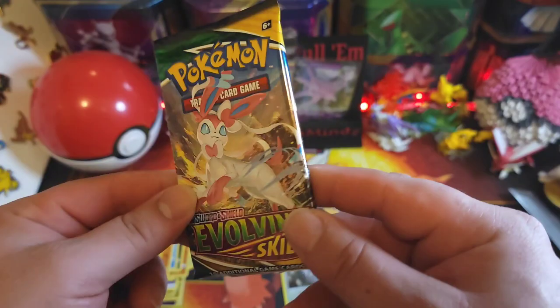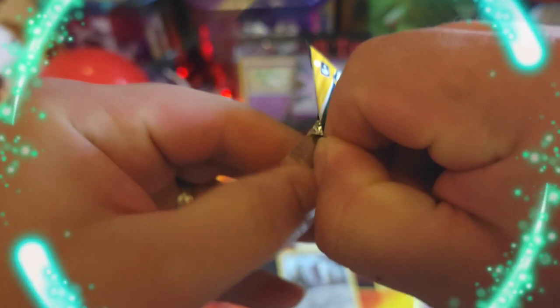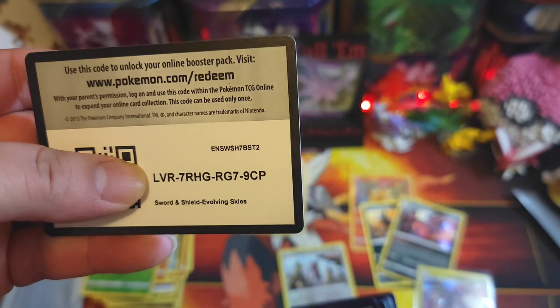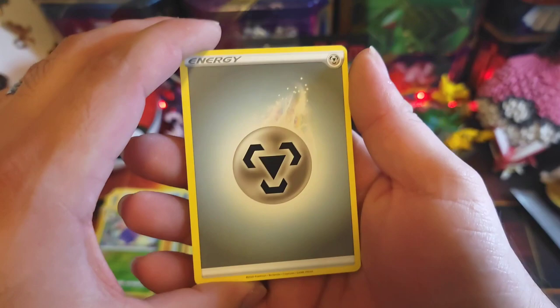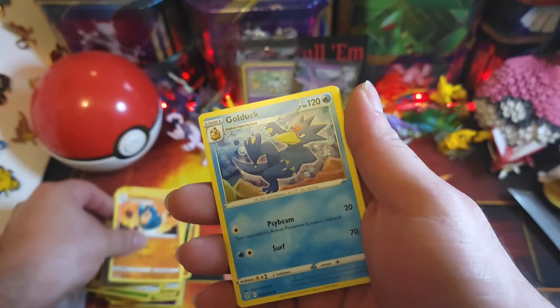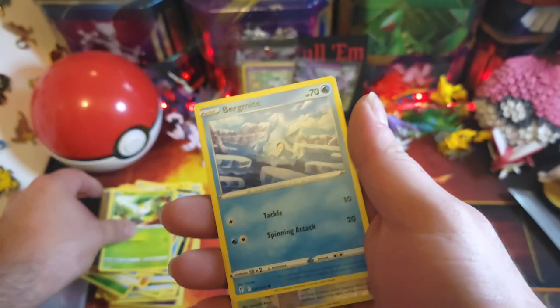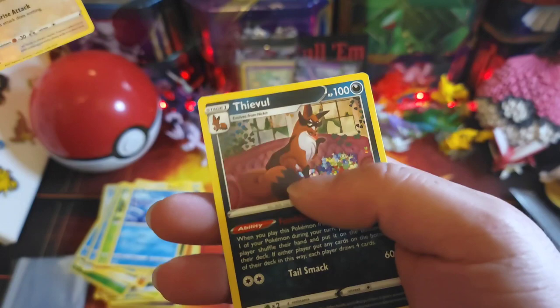Last pack — can we get some last pack magic people? Code card, steel energy, Spear Mask, Poliwag, Golduck, Swablu, Zora, Trapinch, Petilil, Bergmite — reverse Fletchling — and Drifblim took off with our rare. All right.